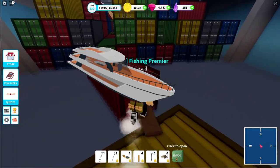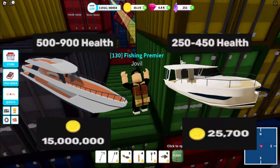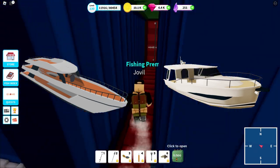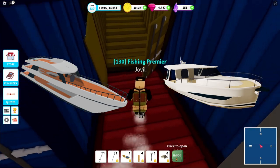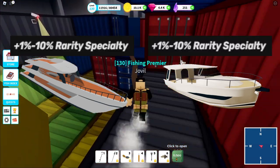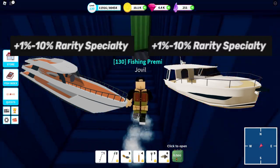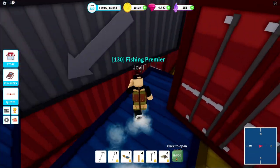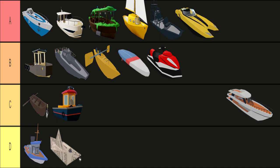Next up we have the super yacht — a bigger version of the yacht, both HP and price wise. It also technically has 5 more speed, but that's negligible. Unfortunately, the main benefit of using the yacht, i.e. the rarity boost, did not get any higher with the super yacht, and in fact costs even more to max out. So unless you want to spend millions of coins on a tankier version of the yacht, it's not really worth it. C tier.